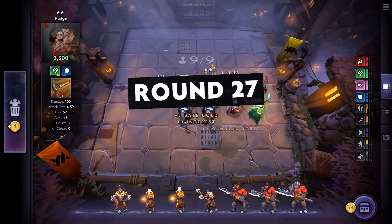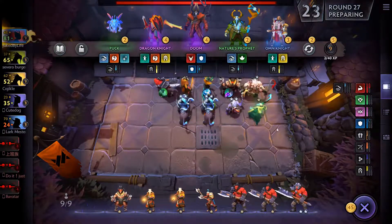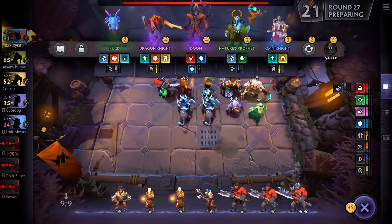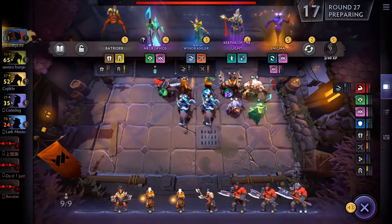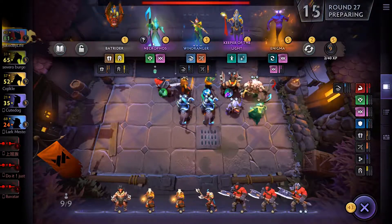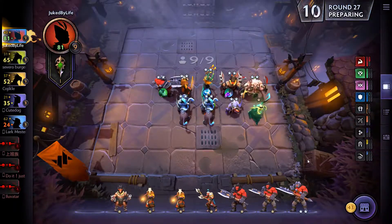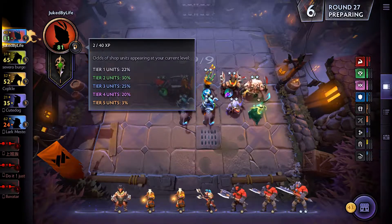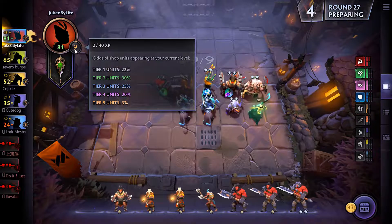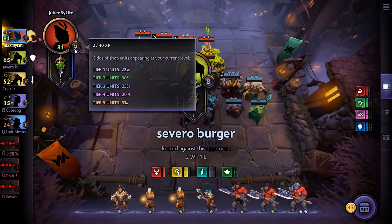I could always get rid of the Pudge for the Drow, but it might be too late to be thinking about getting Drow right now. That's Necrophos — we'll buy after the round starts so we get our interest. We're level 9. They added this — if you hover over your level, it shows you the chance of getting the Tier units. Tier 1 units, I have a 22% chance of getting. We'll see what we get.